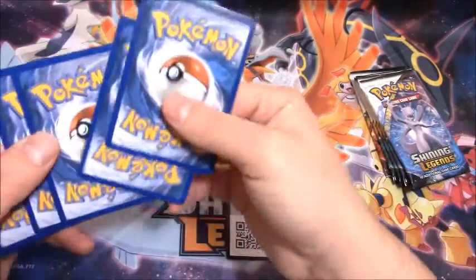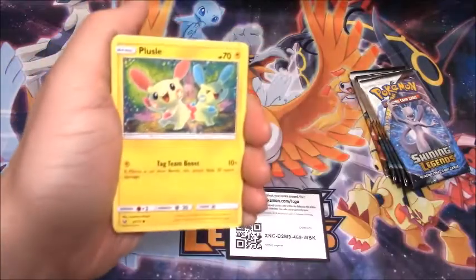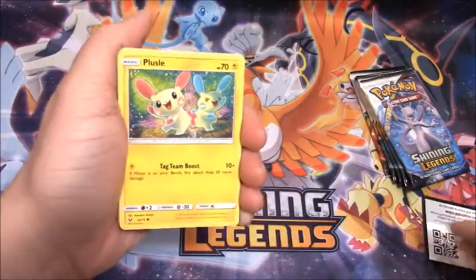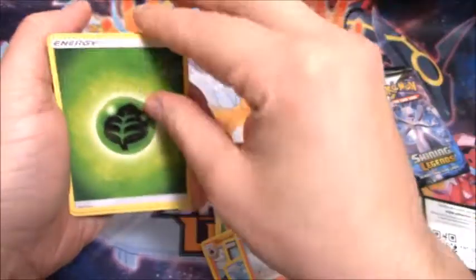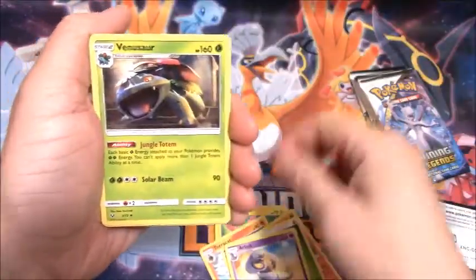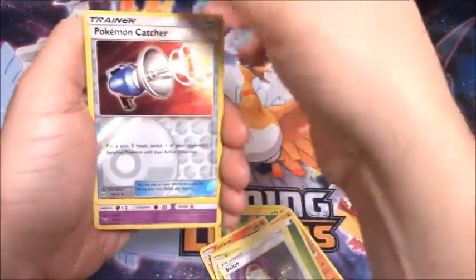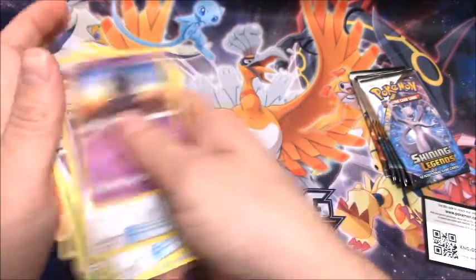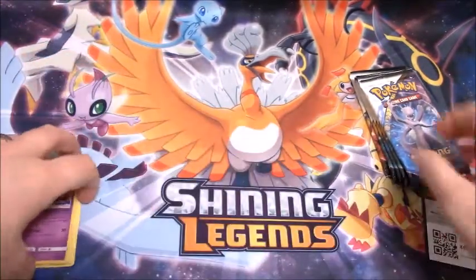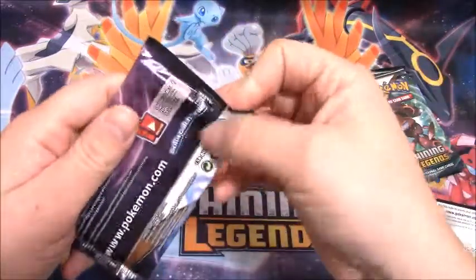I'm going to go through all the packs because it is only six booster packs so we will go through all the cards. There's a Scraggy, Qwilfish, Torkoal, Grass-type Energy, Arbok, Venusaur, Switch, Reverse Holo of a Pokemon Catcher, and my first rare is a Marshadow holo rare. You do get a holo rare in every single pack, or a Shining, GX, whatever — but guaranteed at least a holo.